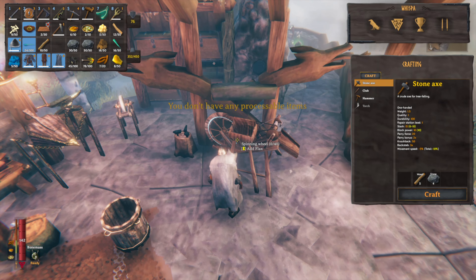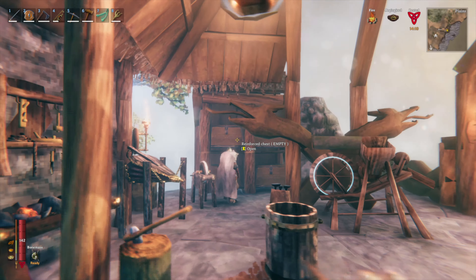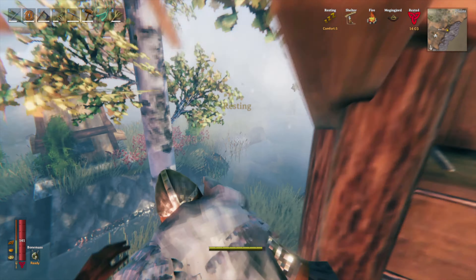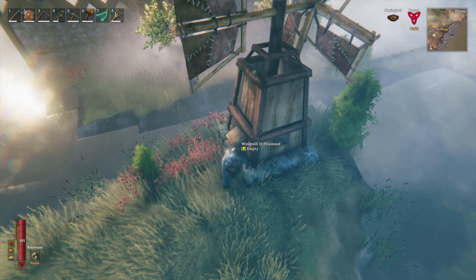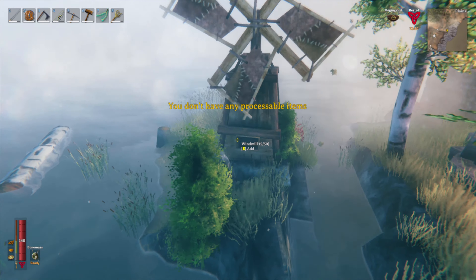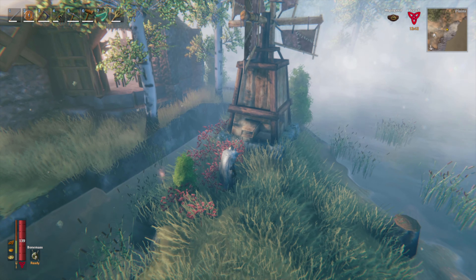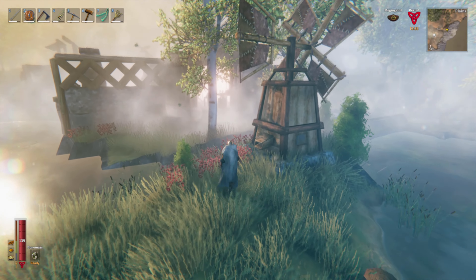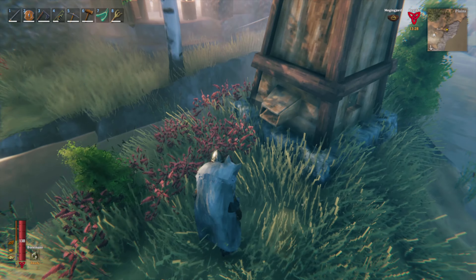You don't have any processable items. Okay, so this is where I would need flax. I don't have flax yet, but I thought I had a little extra barley - I have five barley. So let's throw the barley in here. We've got five barley in there and I'm assuming we're just going to get flour out of it, which should unlock some cooking recipes with hopefully some better food. Really this is just going to be a video of unlocking tons of things and then crafting those things. It's just so satisfying.